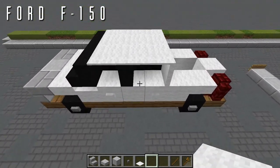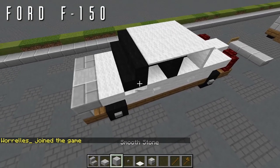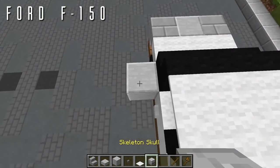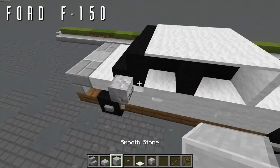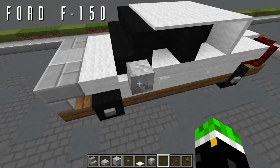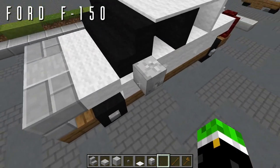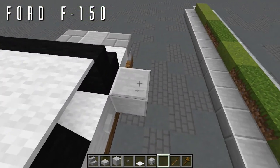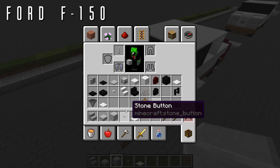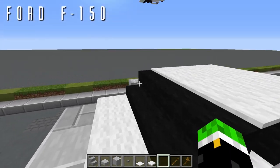Next, grab a skeleton skull. Out to either side of the nether brick stairs, down a block, place a temporary block with a skeleton skull facing backwards for the side mirror. Make sure it's facing backwards so you get the smoother coloration on the front and sides, with the darker face showing on the back for the mirror itself. Same thing on the other side — temporary block, skeleton skull facing backward — then delete the temporary block.